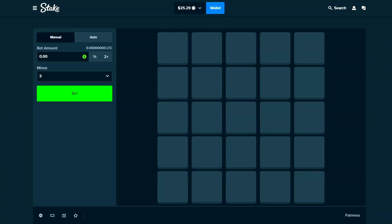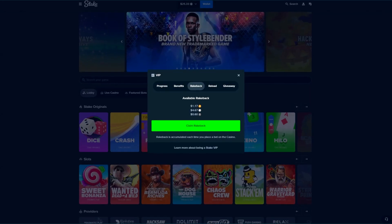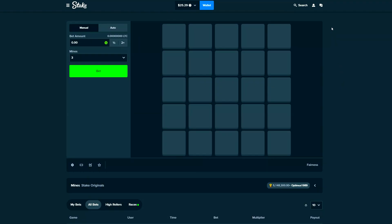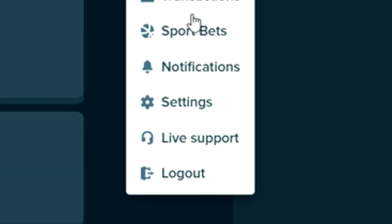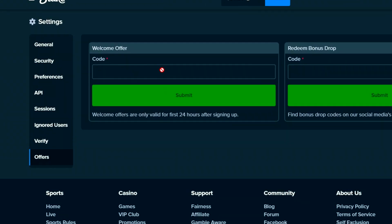If you're trying out a challenge like this for yourself, make sure you use the code 'fatnoob' on Stake when you sign up — you'll get instant access to rakeback, so you get money back every single time you bet. If you forget to use the code on sign up, click settings, then offers, and enter the code 'fatnoob' there as well.